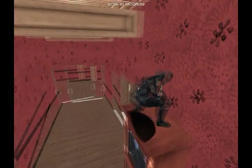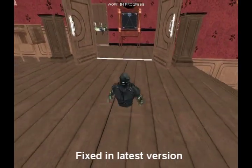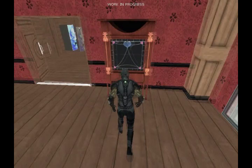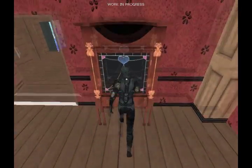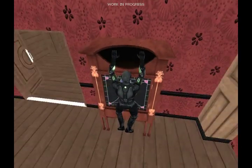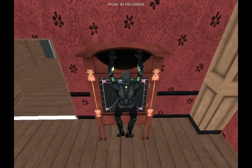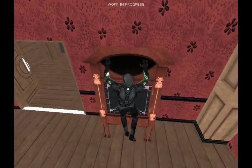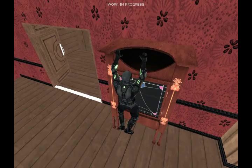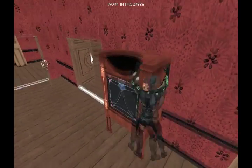Anyway, let's just climb up here. I might as well just show off some animations. Whoops — okay, I drowned. Don't worry, that's being taken care of. So, animations — you can shimmy on the ledge. All of this is of course still work in progress, and I've been working on shimmying around corners, which works partly.